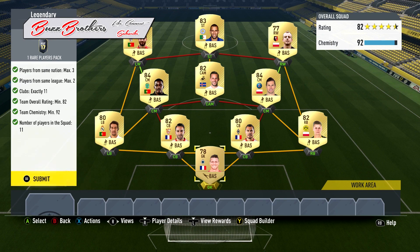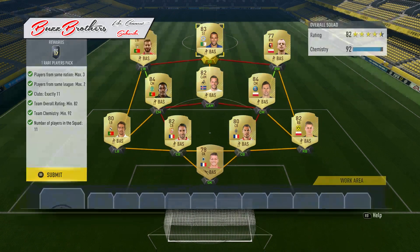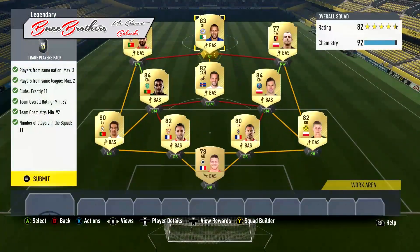The only reason I have got that 92 chemistry is because I simply did the no-loss loyalty glitch. If you don't know what this is, basically what you need to do is just build this team in squads, then go into Team of the Week, go into offline game single player. When the ball kicks off, press the home Xbox button, then quit. You need to do that 10 times, but it does give you the chemistry for this.